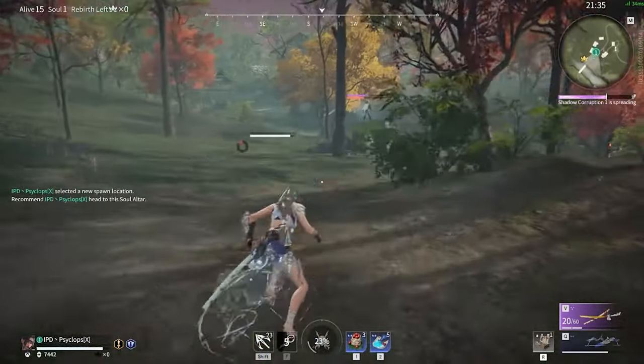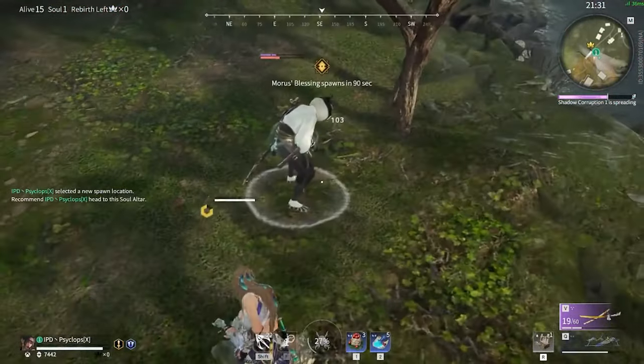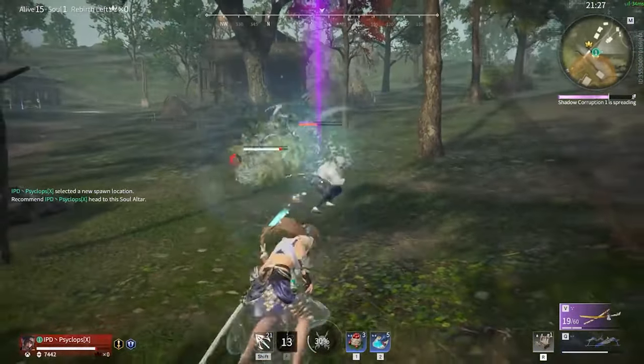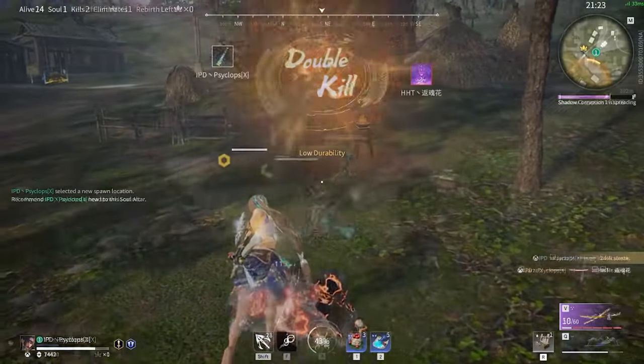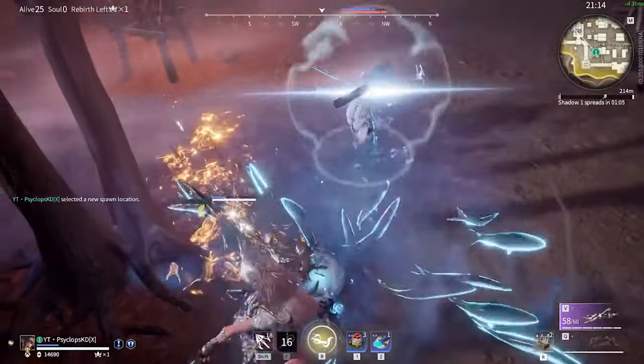We're going to take a look at every character on the roster and break down how to predict what skill and ultimate they're using, when they'll get it back, and more. This video will be properly structured to respect your time, and timestamps are available in case you want to go back to a certain character's chapter. If you find this guide helpful, make sure to share it with someone else who will benefit from it as well. And without further delay, let's get started.